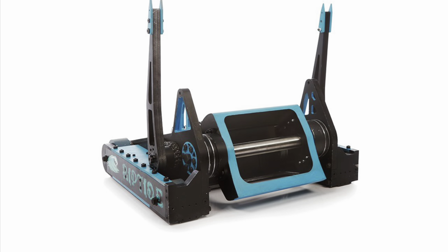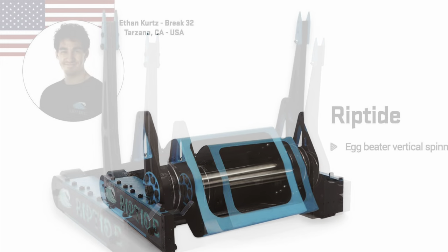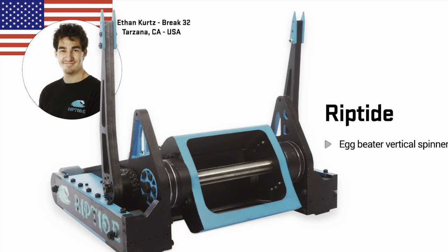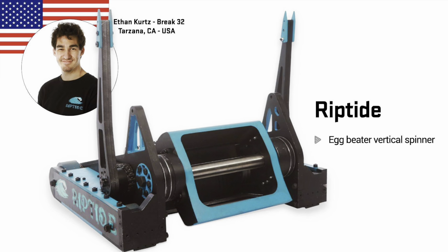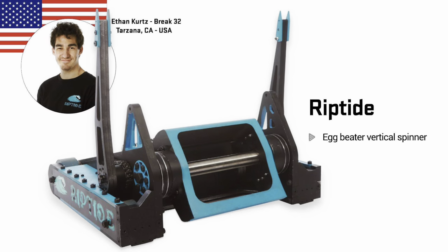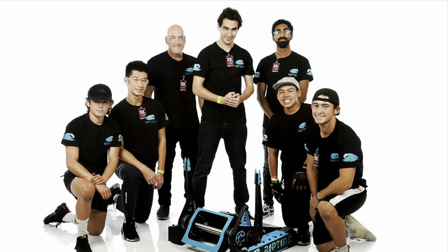New to the BattleBot scene for this season is Riptide — the eggbeater that has been scaled up from a Norwalk competitor beetleweight robot to heavyweight form. Eggbeaters, of course, are notorious for causing a lot of damage. This thing has two lifting forks as well that it can use in any way it likes, including self-righting if it so chooses. So long as they keep working, that thing could be quite the one to watch. It looks very cool and very competent.